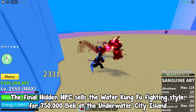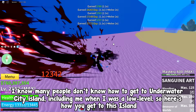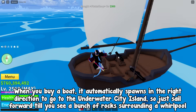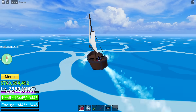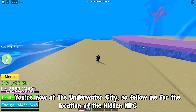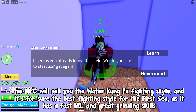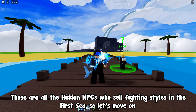The final hidden NPC sells the Water Kung Fu fighting style for 750,000 belly at the underwater city island. Many people don't know how to get to the underwater city island. Go to the prison island, which is a pretty isolated island, then buy a boat and sail right — it automatically spawns in the right direction. Just sail forward until you see a bunch of rocks surrounding a whirlpool. You're now at the underwater city, so follow me for the location of the hidden NPC. This NPC sells Water Kung Fu — the best fighting style for the first sea, with a fast M1 and great grinding skills.